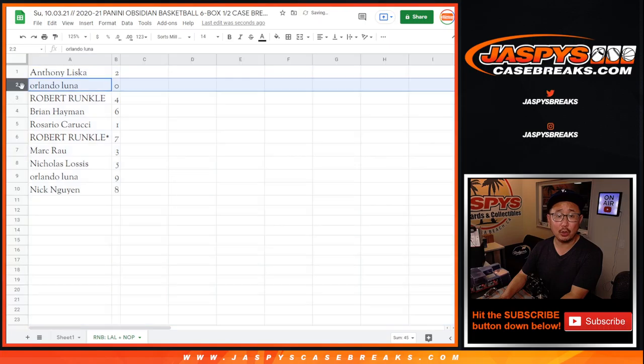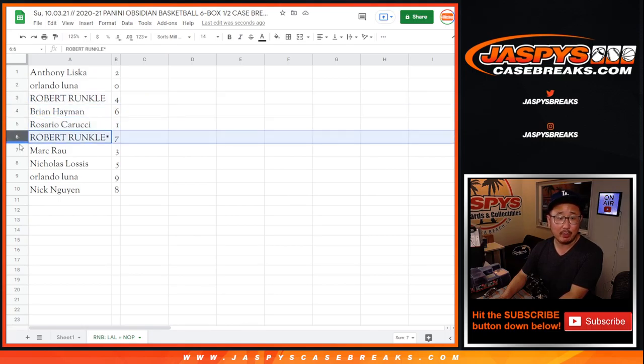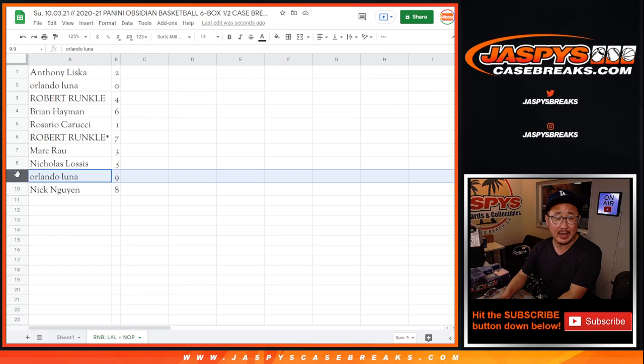All right, so Anthony with two, Orlando with zero. Now remember, Orlando, if you read the item description, it says that you'll get any and all redemptions for zero, including one of one redemptions for those two teams right there. Rosario, you'll still get live one of ones. Robert with four, Brian with six, Robert with seven, Mark with three, Nick with five, Orlando with nine, and Nick with eight.